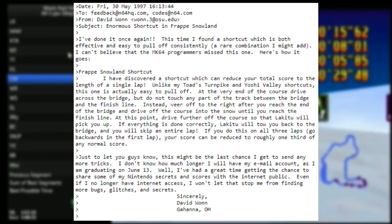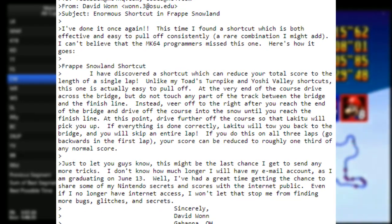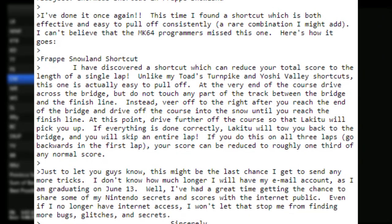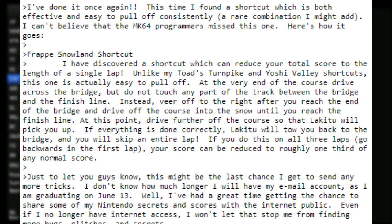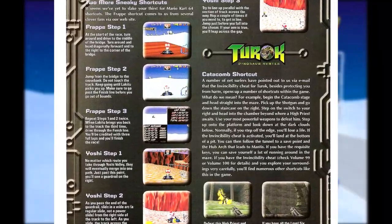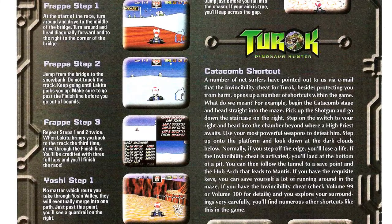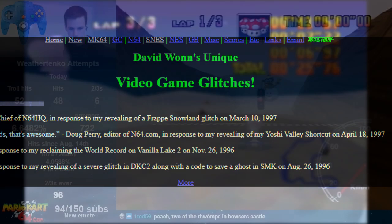When David discovered this in May of 1997, he sent out an email and posted to a few different websites — N64HQ, which is now defunct, and the official Nintendo Bulletin Board system, which now redirects to Nintendo's current website. It wouldn't be until the November 1997 issue of Nintendo Power that mainstream audiences would get a taste of this glitch, as the magazine ran a column explaining the setup and execution with no mention of David, much to his chagrin. This led to him creating his own website to chronicle his glitch hunting.